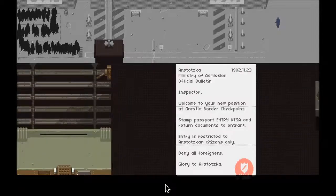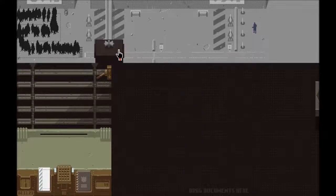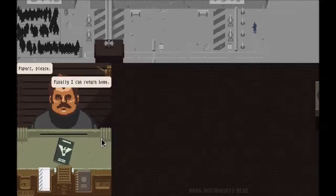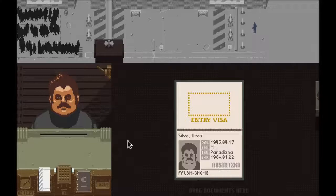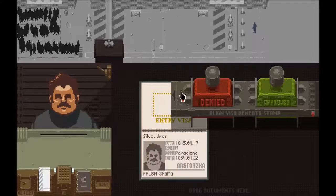Papers Please is a really simple concept. Basically you play Border Patrol for a made-up country. All you do is sit in a toll booth, accept documents, verify if they're legitimate, and then either approve or deny entry to the country. They start you off really easy — the very first level has you just letting in people from your own country.